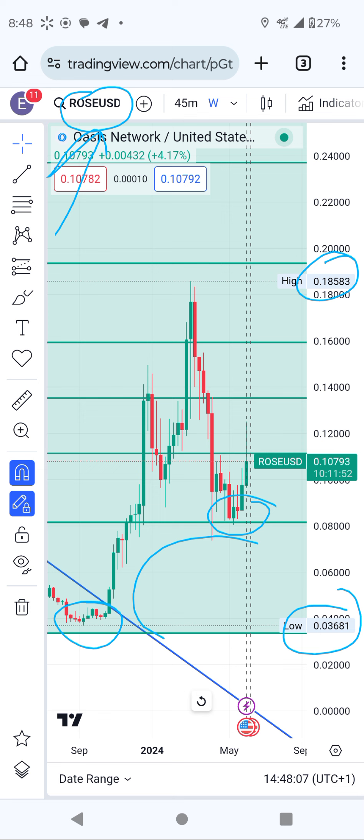This was the buying zone and then we came to test it around 0.08. The next resistance you need to break right now is around 10 to 11 cents. We press a few minutes and then pull back, and then we have another resistance around 13.9, then 16, almost 19 cents.